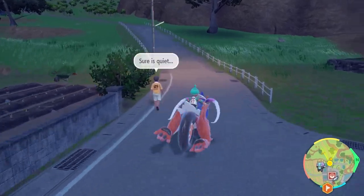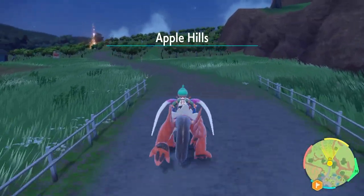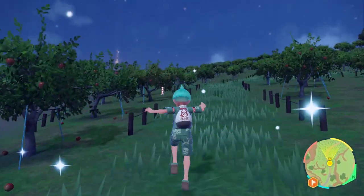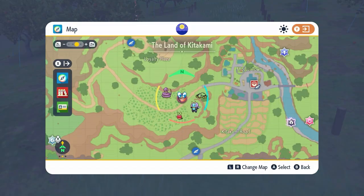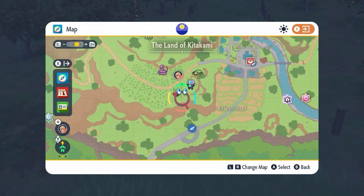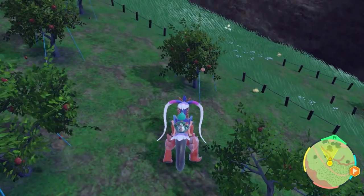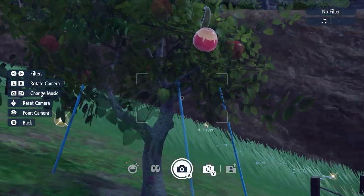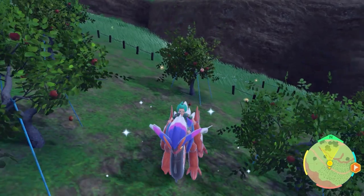So if you haven't brought an Applin from the Paldea region, you can easily get one very early on in your playthrough by heading out west from Mizzou Town towards the Apple Hills area marked here on the map. You'll know you've reached this area because there are just an abundance of apple trees, and if you pay close attention to the particular apples hanging in them, you'll notice that Applin is one of the Pokemon in these trees.